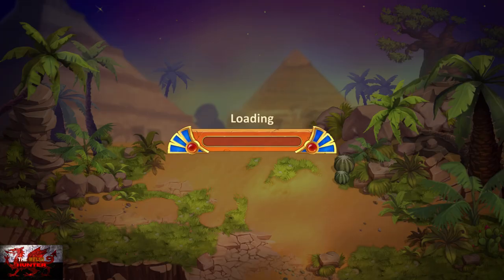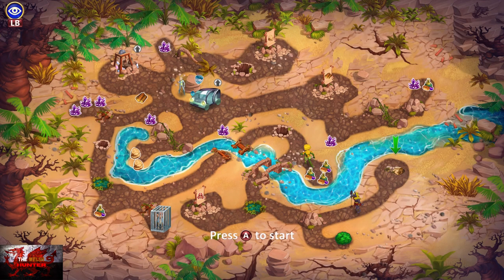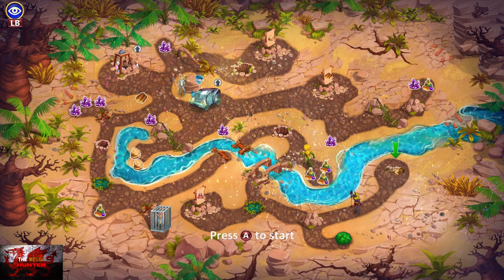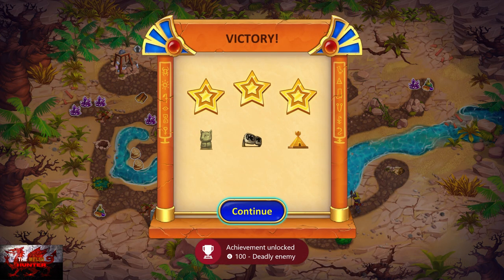Head all the way to level 50. Just keep skipping now until we get to level 50. Luckily for us, the only thing we have to do is skip this level and we will get the Deadly Enemy achievement for beating Dr. Terrible.